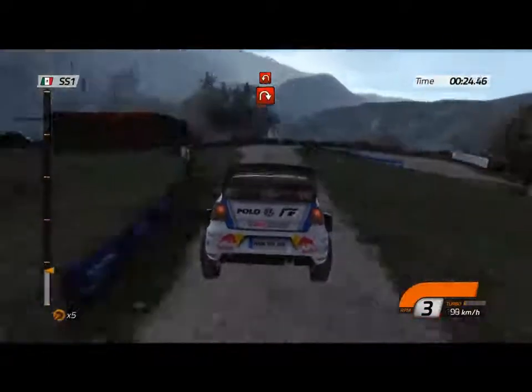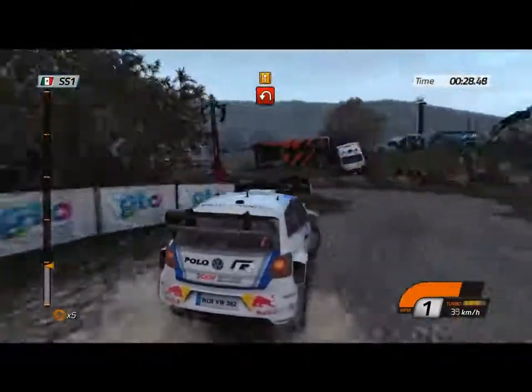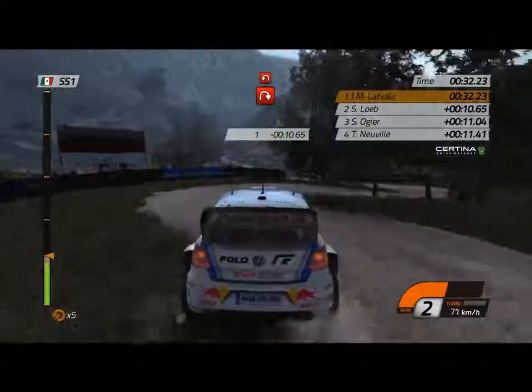And jump. Then left in right. Barrier outside. And F in left. Open. 18. Keep middle. Then left 4. Into right. And F in left. Through water.